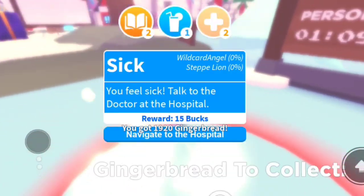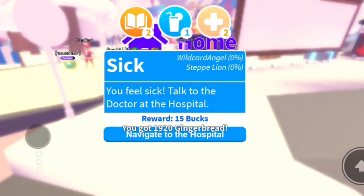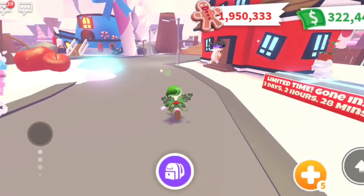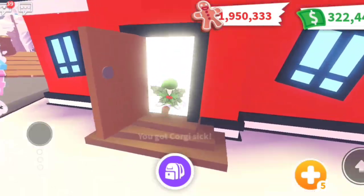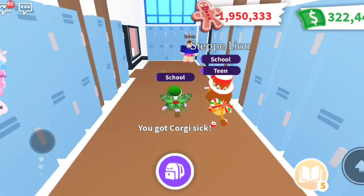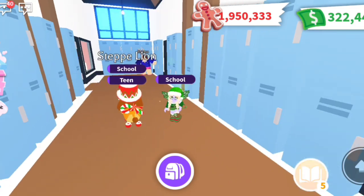Once we collect all our gingerbread, we're going to go ahead and open up our tasks and we see we need to go to school, we're thirsty, and we need medical attention. So we're going to run straight to the school so that task can begin, and while we're in school we're going to go ahead and take care of all of the other tasks needed.